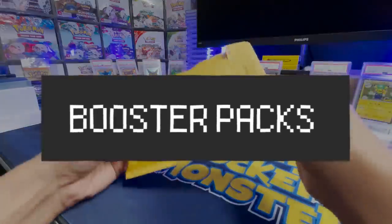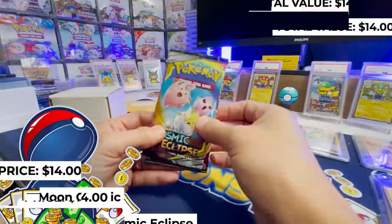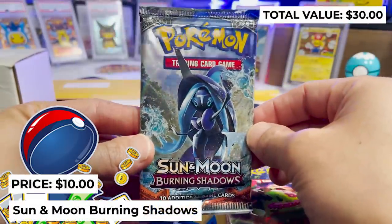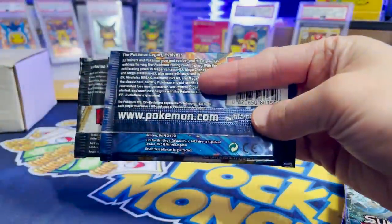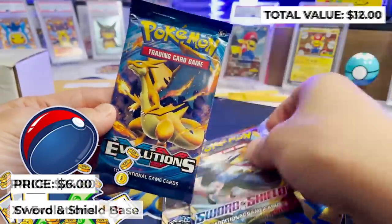Now the first set of booster packs: Sun and Moon Cosmic Eclipse, Sword and Shield Base, and Sun and Moon Burning Shadows. Not bad. Second lot of booster packs: Sword and Shield Rebel Clash, Sword and Shield Base, and XY Evolutions.